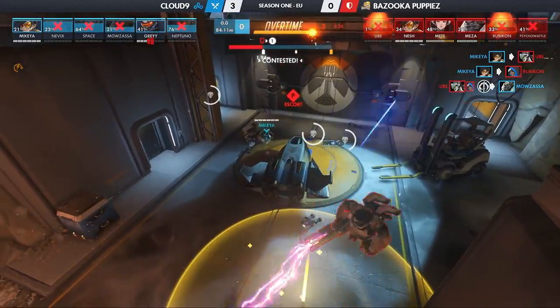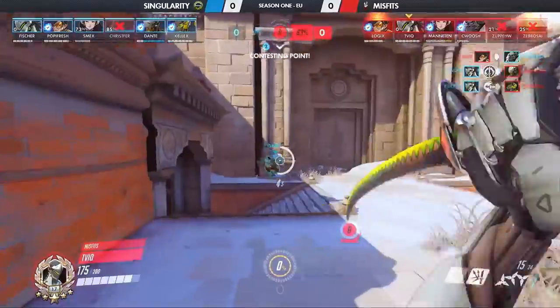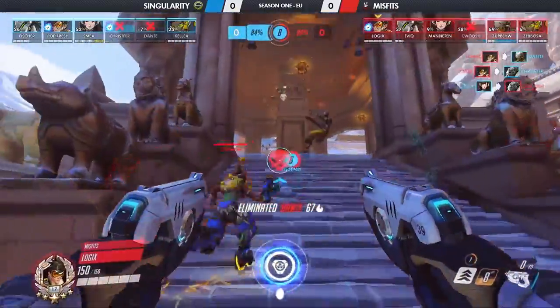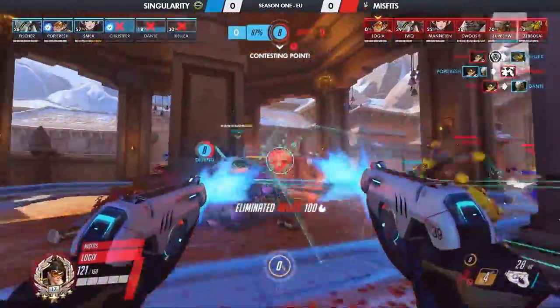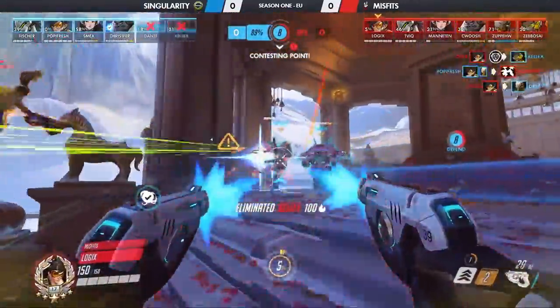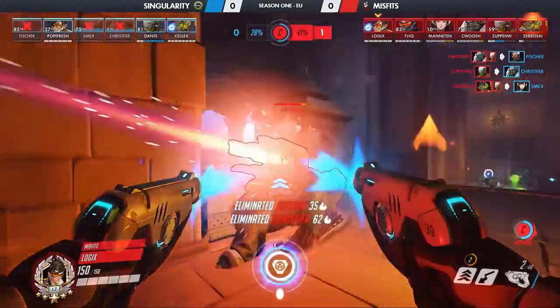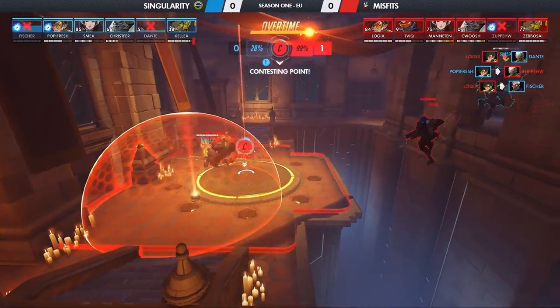Our next match was Singularity versus Misfits. Despite a 99-99 finish on Shrine, Misfits were in complete control on Nepal. But Logix — yeah, Logix has got something to say about that. When the Pulse Bomb comes out, Kalex will fall, not before picking up a few more plays of his own. He's a one-man army! Logix established dominance against Singularity to secure a quick map win for Misfits.